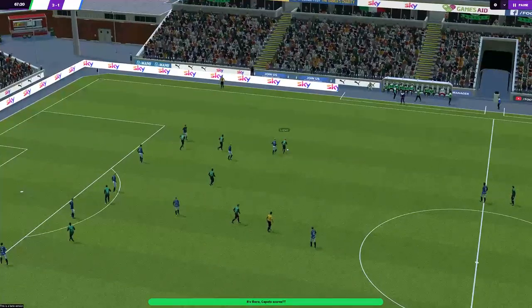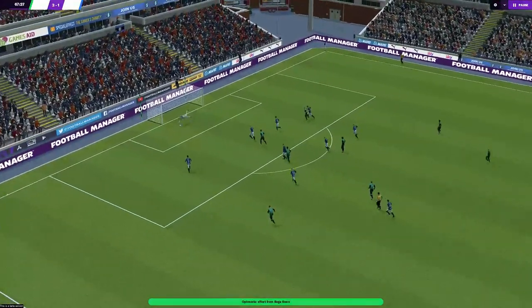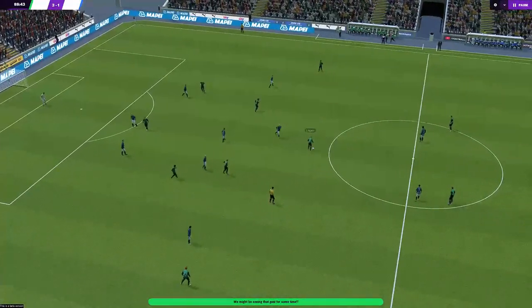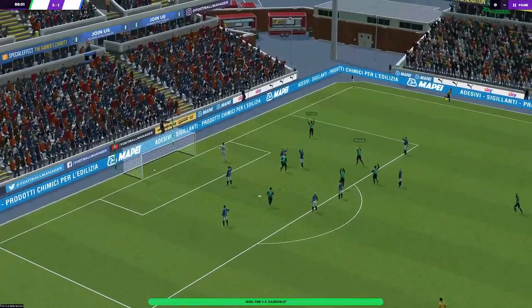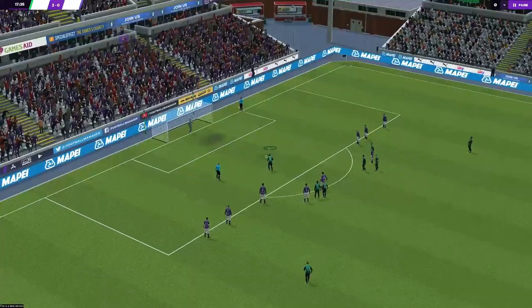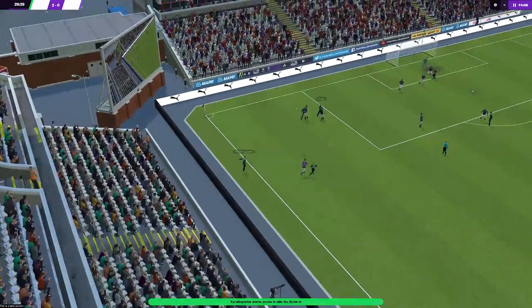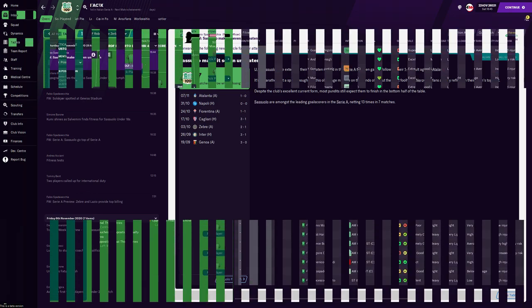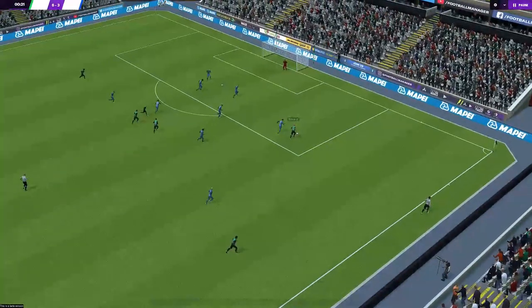The two wide players start out wide during build-up, but as play progresses their movement becomes more narrow. On the left, Boga liked to cut inside and be more involved in play. The attacking midfielder preferred to position on the right side, staying between the lines. The center forward positions himself on the left and similarly operates between the opponent's defenders and midfielders, giving the wider players space to exploit any gaps.